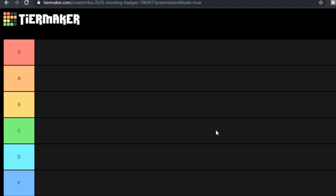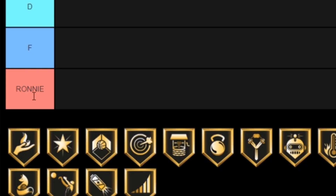I thought, what a better way to do a shooting badge video than to do a tier list. I'm sure most of you guys know how a tier list works. At the very top we have S tier, which is the absolute best — it's a super tier. Then we've got A tier, a little bit worse but still solid. B, C, then D, and F is the worst. Well actually, Ronnie is the worst. That's the absolute worst tier you can possibly have. If you're a Ronnie tier, you're just the scum of the earth — no one wants to be affiliated with you.